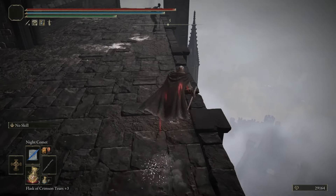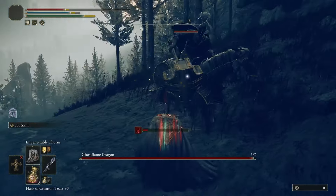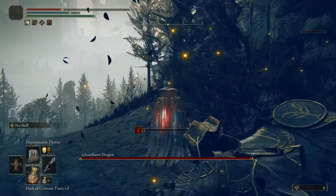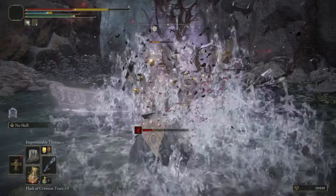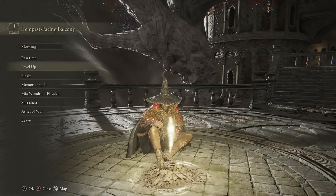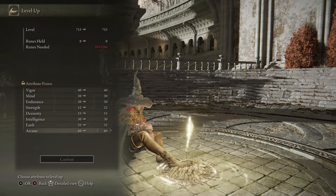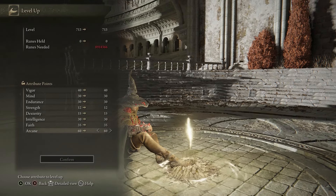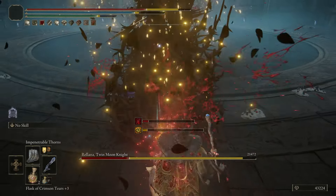Now that you got it, how do you make it powerful? Impenetrable Thorns will drain a small portion of your HP every time you cast it, and it costs 15 FP and 22 stamina per cast, which are both reasonable amounts. To get the most damage out of Impenetrable Thorns, make sure you level up your Arcane stat to at least 60, or 80 if you have the levels to spare, as this will greatly boost the amount of Hemorrhage buildup you do.